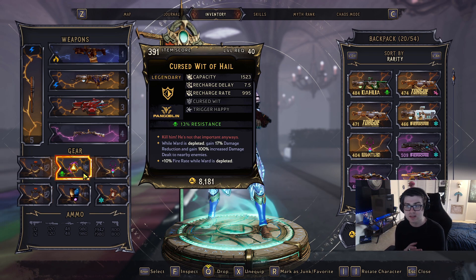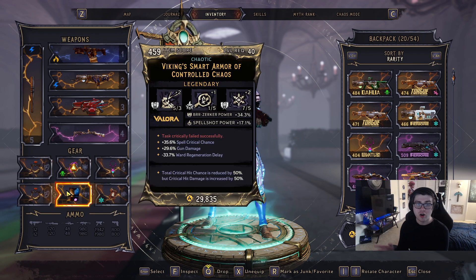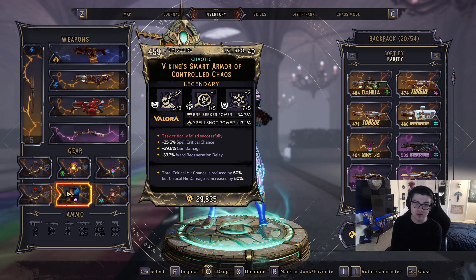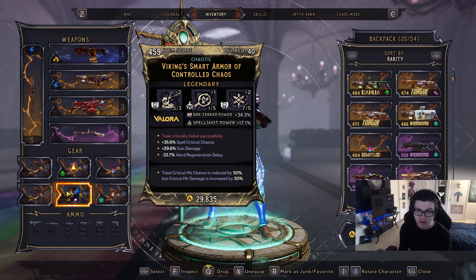For the ward, I'm running the Wit of Hell. When your ward is depleted, you get 17% damage resistance and 100% increased damage the closer you are to enemies, plus an additional 10% fire rate. For armor, we have the Biken Smart Armor — the key effect is: total crit chance reduced by 50% but crit damage increased by 50%. The crit chance reduction can be negated by speccing into crit chance via hero points.